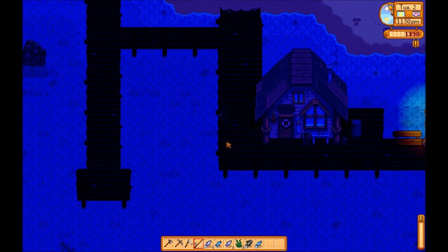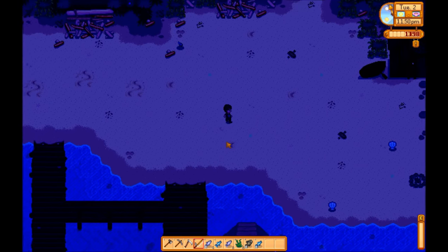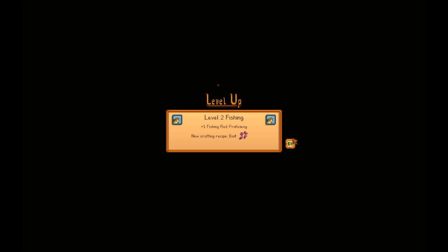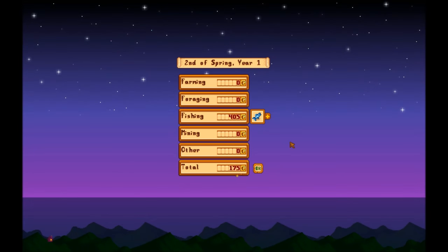Conveniently, you'll probably catch a lot of seaweed and that is actually a good source of energy itself. I usually fish till about midnight — that gives you enough time to get back, sell whatever you have to sell, and go to bed before you become exhausted from staying out too late. So I'm going to go ahead and sell all these fish and see how much money I made this first day. I've leveled up twice already in one day, and that's about 1,000 gold on just the first day.